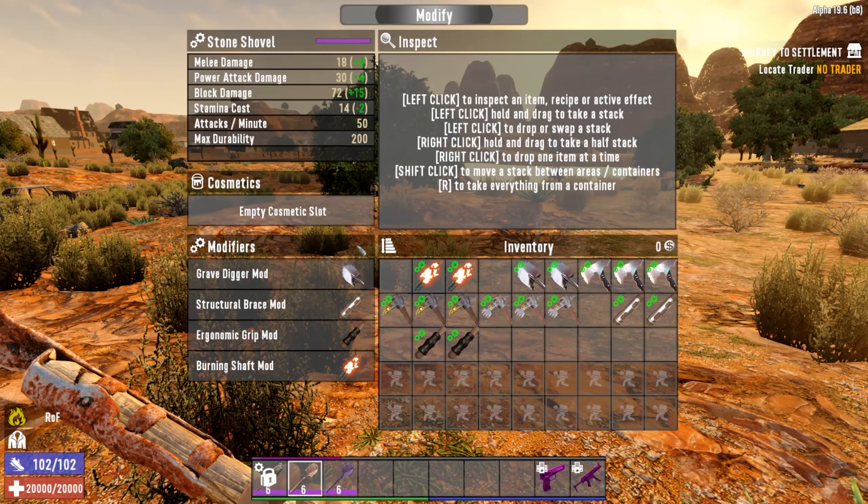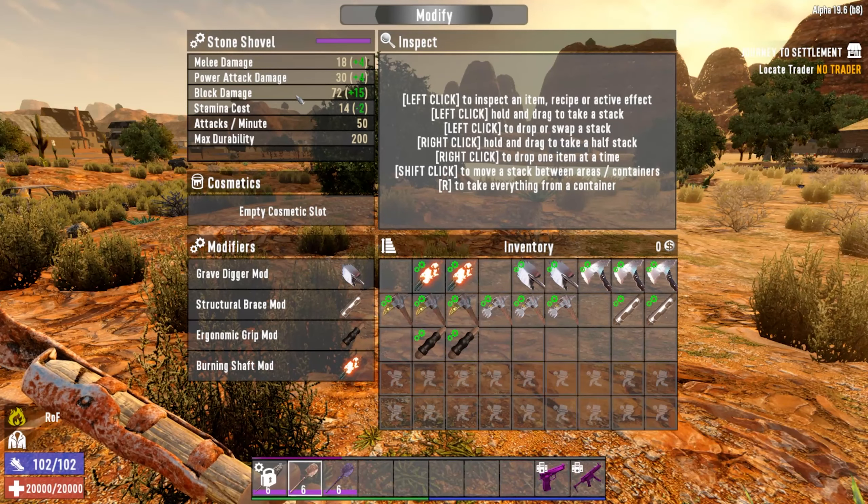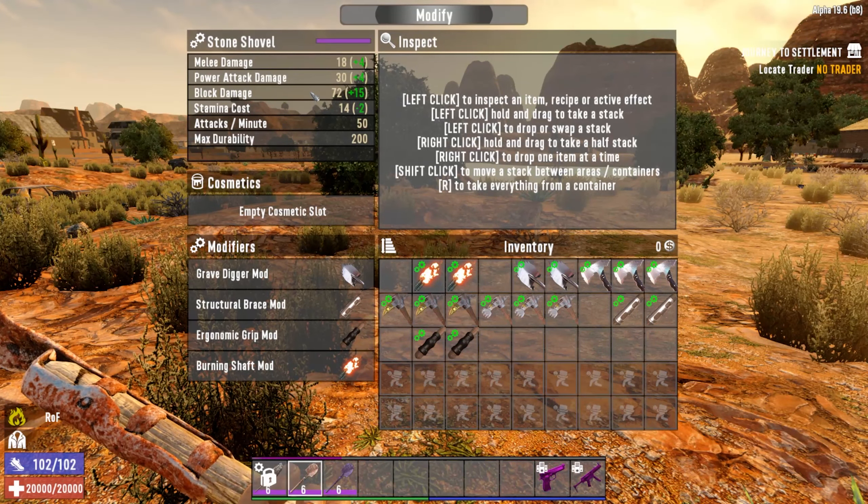Let's use the structural brace — it's going to give us a little better degradation, or lesser degradation. This one is going to give us a little more stamina. And I think these are just going to be damage against stone, damage against iron, damage against wood. Let's put the flaming mod on there.